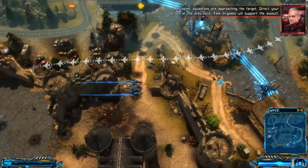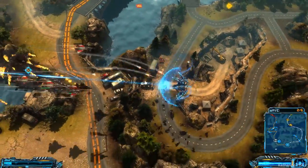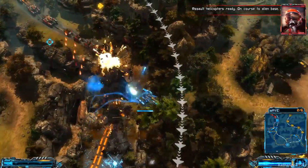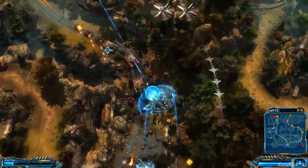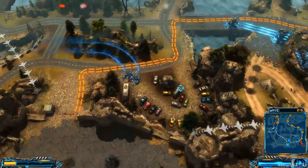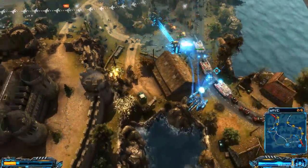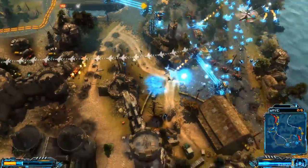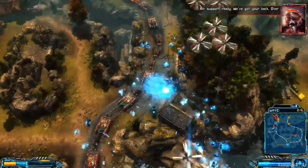All right, I've got a checkpoint. Direct your attack at the alien core — tank brigades will support the assault. Air support, your location, one minute. Assault helicopters ready, on course to alien base. How are we doing from this side? It's looking okay so far. Ghost mode — try to get some of this debris up. Assault helicopters one click from alien base. Looks like there's a big kill zone over here generating some nice scraps.